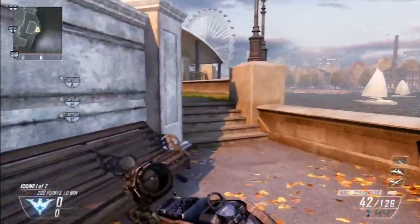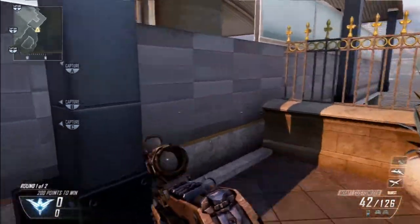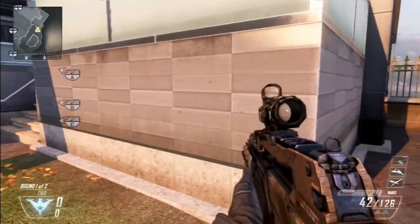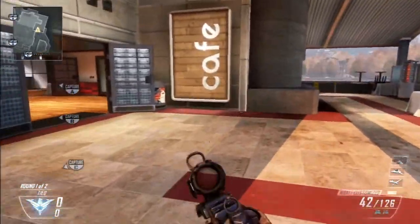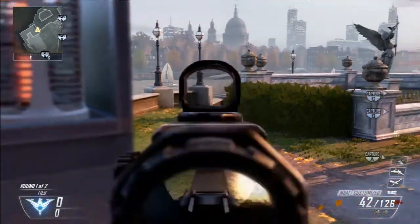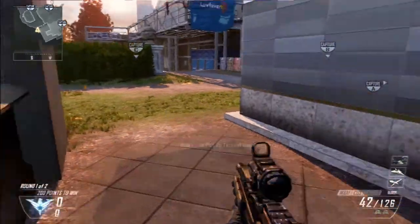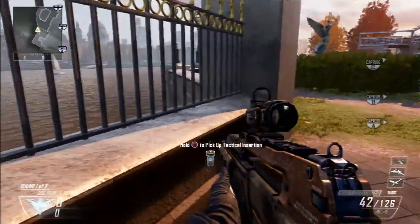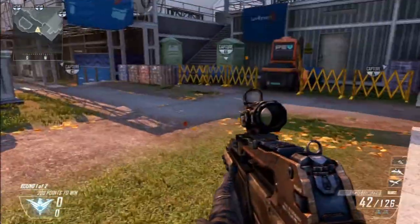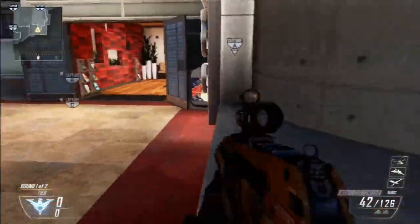Going the other direction, the best spot — especially if they are at A or spawning on that side of the map in Demolition — is planting it in this little corner. People often come down the stairway to the cafe and will go straight down here. On occasion people will jump across, but less often, and often they won't even notice the TAC Insert pop up as they jump down. Really powerful spot, highly recommend it.